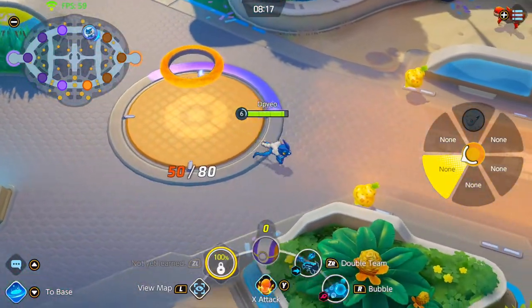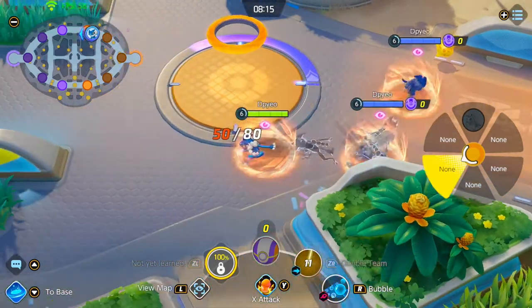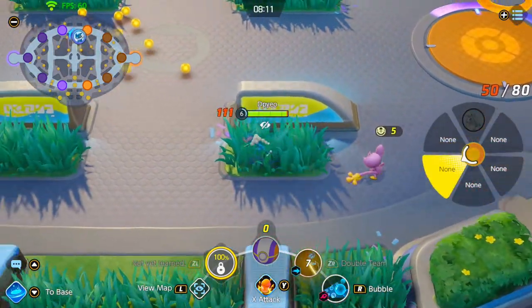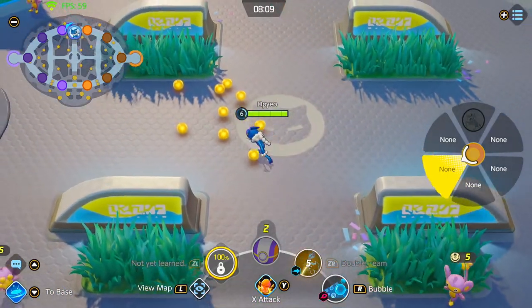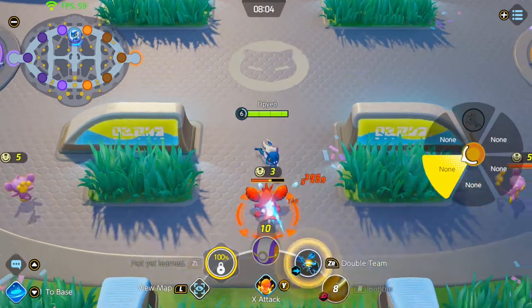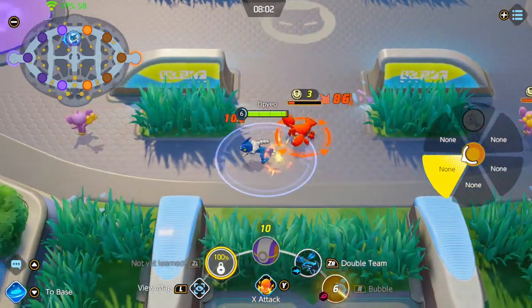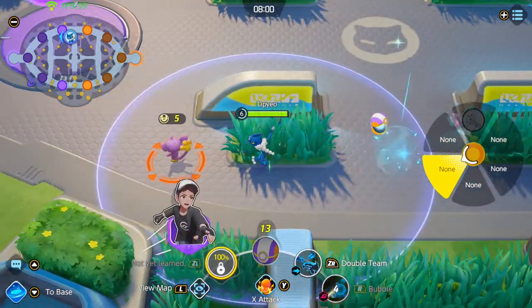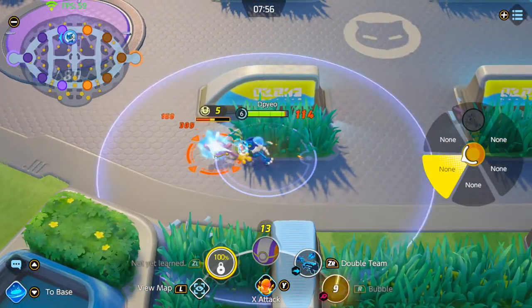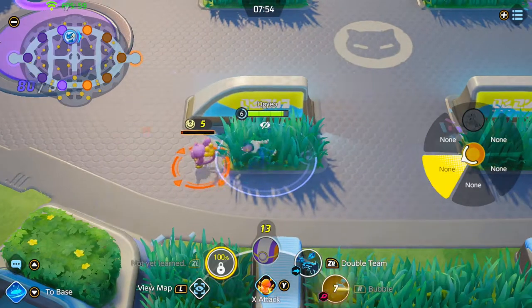After that, steal one berry and go back as fast as possible. If you don't see the jungler over there or by your side, then try and steal the berry. If you see the jungler by your side, then just head back immediately. Then we just try and get to level 7 as fast as possible.